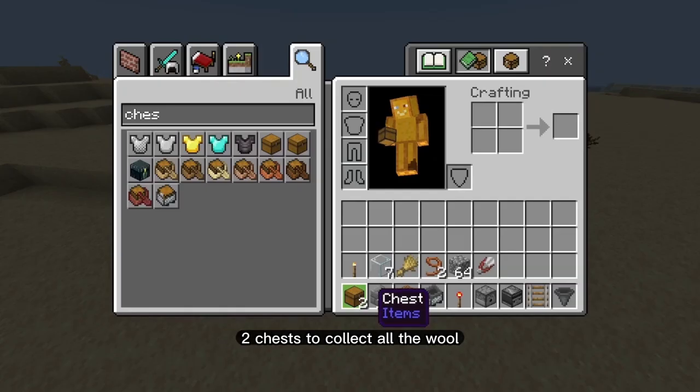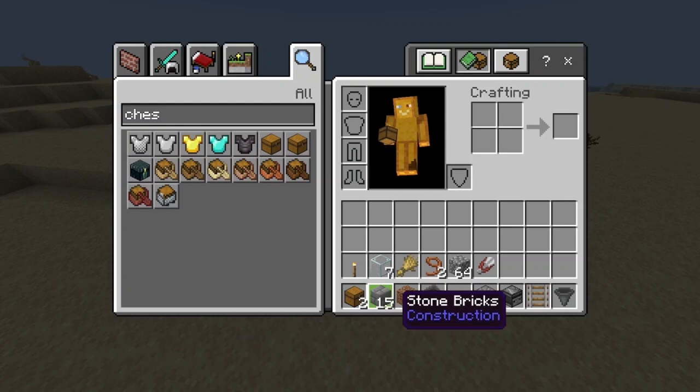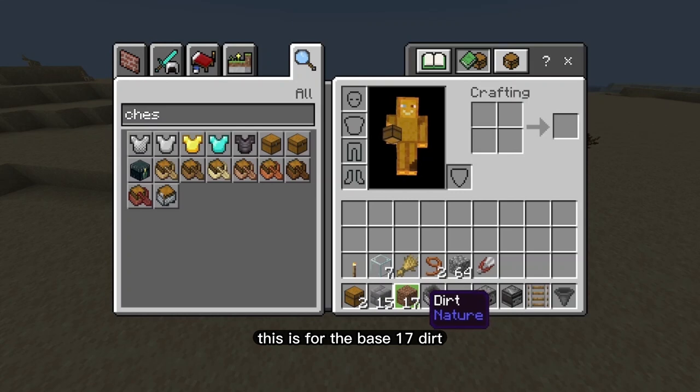Let's start with the full materials list. Two chests to collect all the wool. 15 building blocks of your choice — I'm using stone bricks — for the base. And 17 dirt, which is for the grass and for the sheep.